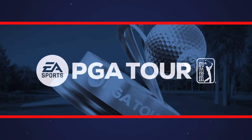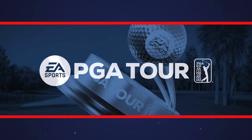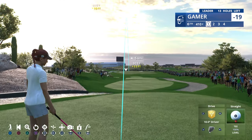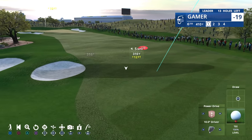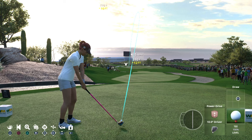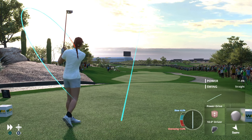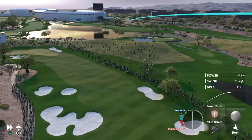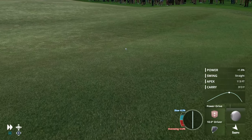Now to the par 4 sixth — decision time. Driver or three-wood? A lot of that depends on the breeze. If it's at your back, you can drive it down the right side and take those two bunkers completely out of play. This hole has been stiffened up. The bunkering at that choke point is the key: do you have the length to get past them, or if you lay up, it leaves a much longer second shot.